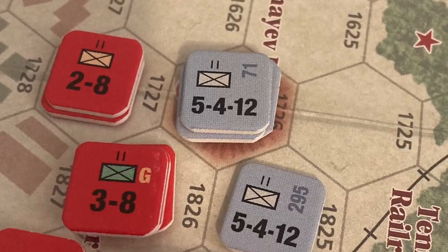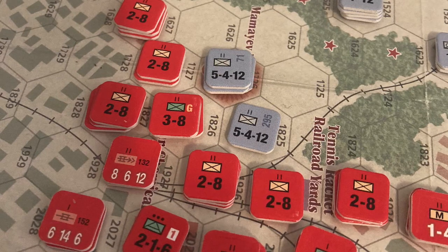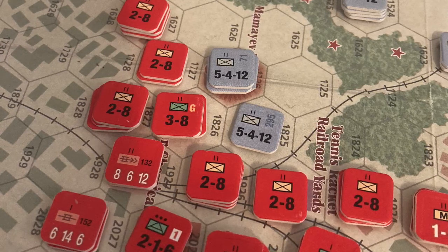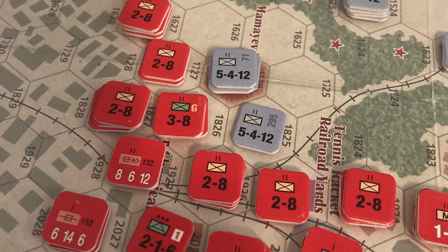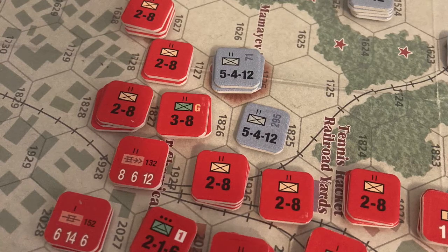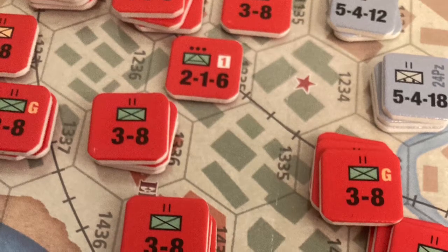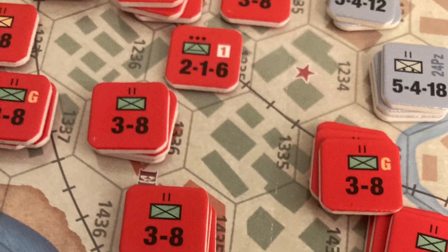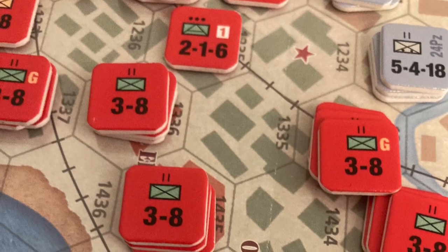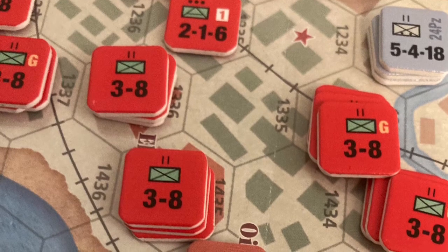After that bloodbath at Mamayev Kurgan, things settled down across the front. The Germans mostly brought up units, filled in gaps, and planned their next offensives for the following week. The Soviets just held their lines — no need to counterattack and waste firepower when they can grind the Germans down in the heavy structures where they've made their defensive lines. The Soviets lack offensive firepower, so they're waiting for the German wave to come, and so far they've been breaking it.